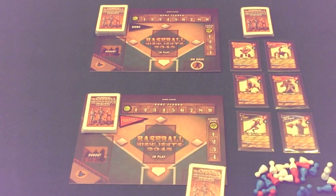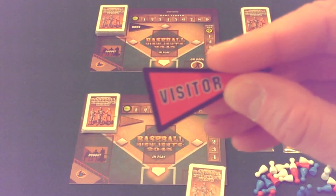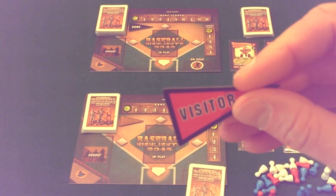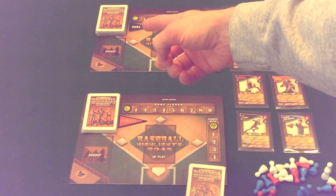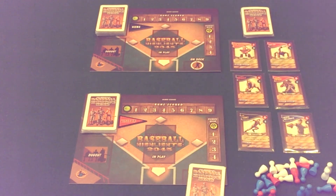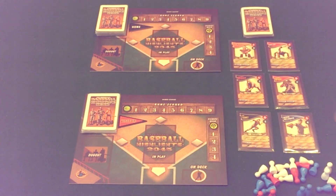There are going to be different strategies depending on if you're the visitor or the home player. Each mini game, one player will be the visitor and the other will be the home. What that determines is who plays the first card — which is always the visitor, just like in a basic game of baseball where the visitors get to hit first. That also means the home team gets to play the last card of the game.